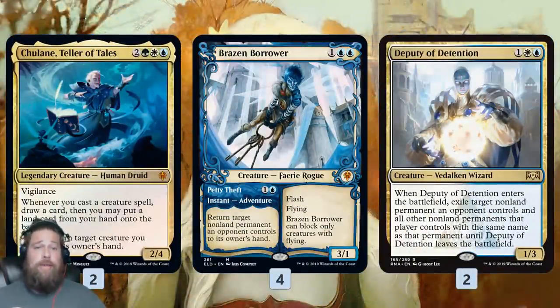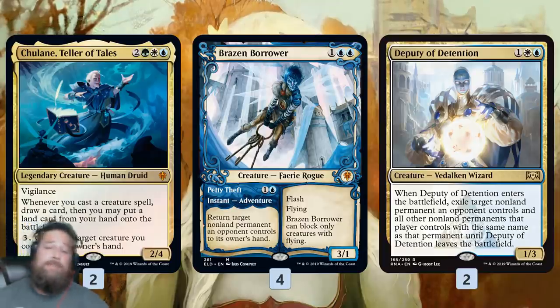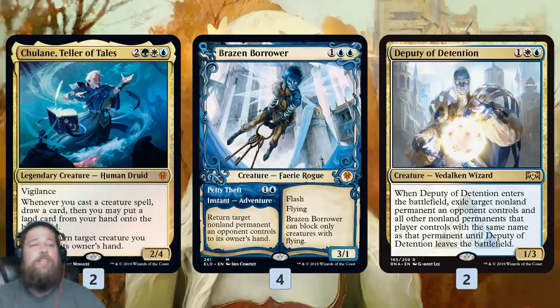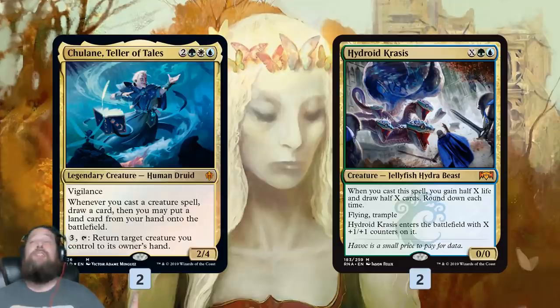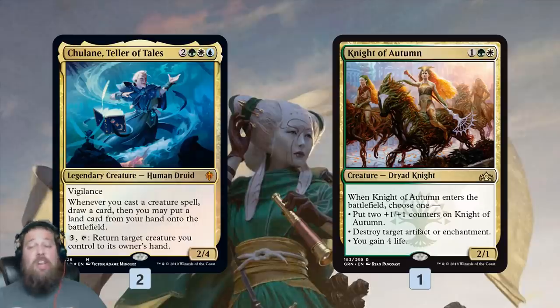We also have removal creatures: Brazen Borrower and Deputy of Detention. Deputy snags stuff off the battlefield — a nice catch-all, really good against tokens. Because of Chulane, we can run out Deputy on a suboptimal target early and bounce it back to reuse it late. Brazen Borrower is sweet — we can bounce something, flash in Brazen Borrower for a Chulane trigger, then Chulane bounces the Borrower and we do it again. Then we have Hydroid Krasis — we make a lot of mana, and it's a good way to dig through the deck and find Chulane.